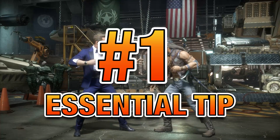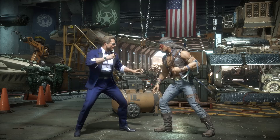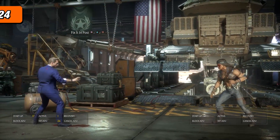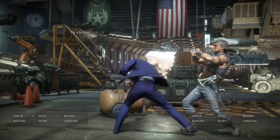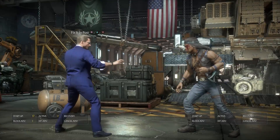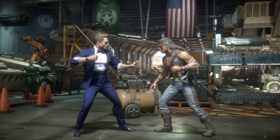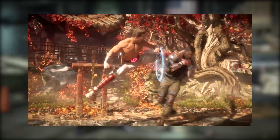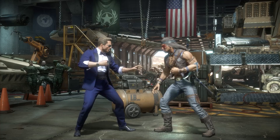Let us start off with Fix It in Post. One of Johnny's effective and essential tools in his arsenal, this attack string is great for pressure and lets you reset in neutral, which is the spot you want to be in as Johnny Cage. Before his recent nerf, you were able to go in and continue your pressure with a forward 3, forward 3, forward 4, or with a forward 4, 4. You can try to do that now, but it's more risky.